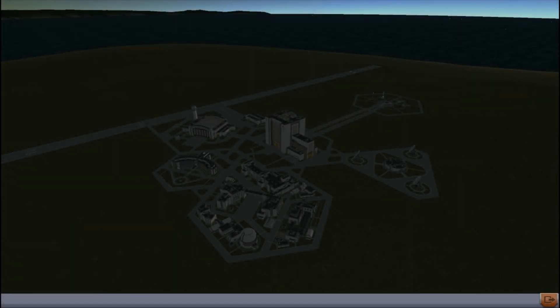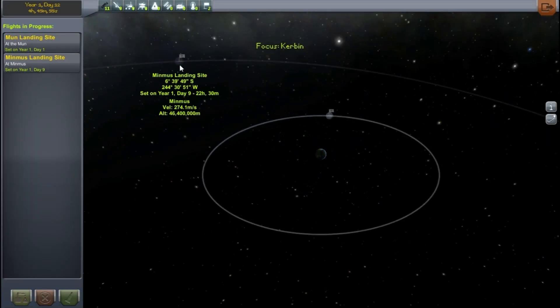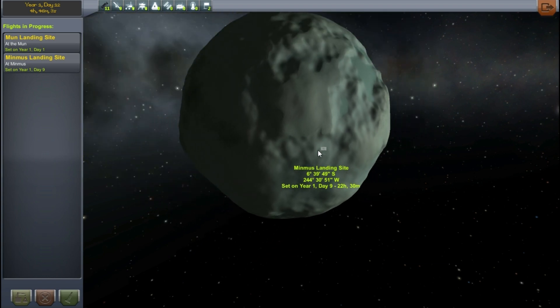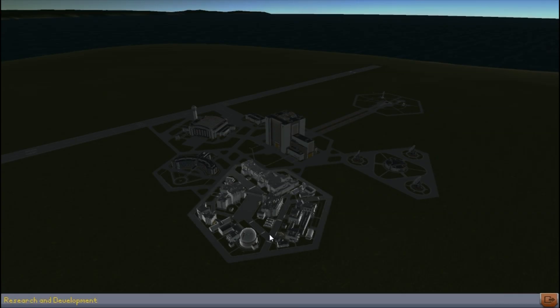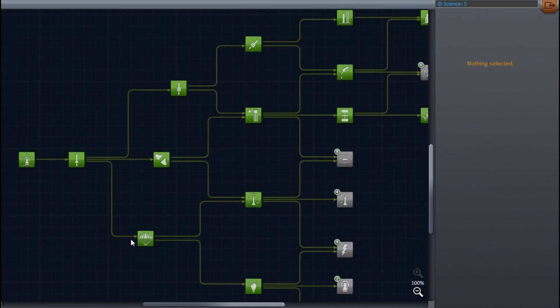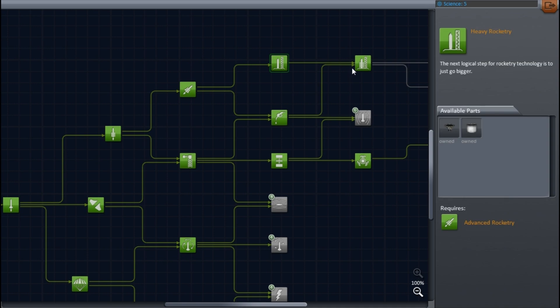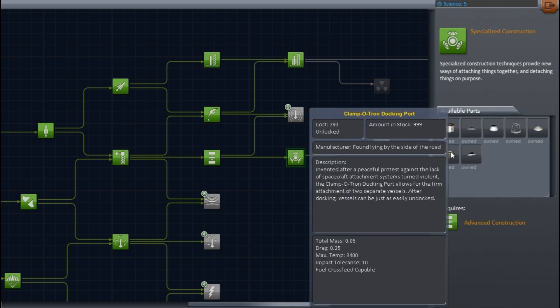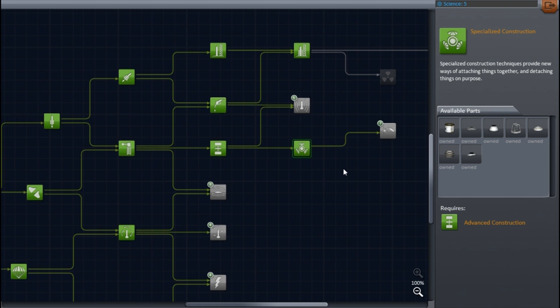Hello and welcome back to Kerbal Space Program career mode. I had a bit of a disaster - I had recorded an episode that was going to go up on Tuesday where we landed on Minmus, the further out ice moon of Kerbin, but the footage was lost. We got a surface sample and some science, and unlocked heavy and heavier rocketry, fuel systems with fuel lines, advanced construction, and docking ports - which means we can make satellites we can dock and refuel with, making it much easier to go out to other planets.